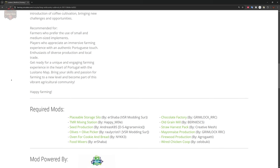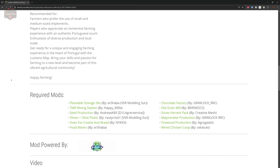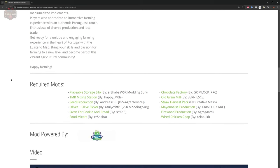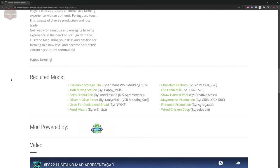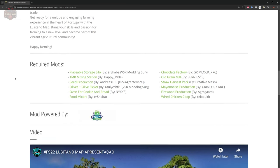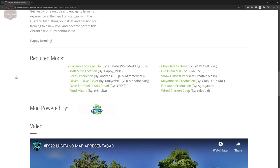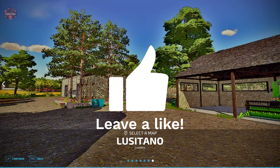The required mods include: placeable storage silo, TMR mixing station, seed production, olive and olive picker, oven for cooking and bread, food mixers, chocolate factory, old grain mill, mayonnaise production, firewood production, wired chicken coop, and straw harvest. Straw harvest is a paid DLC, and it is set up as a required mod. That means you're going to need to have straw harvest in your mod pack and enabled in order to load this map.